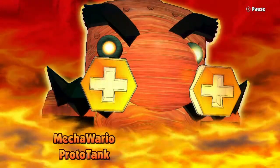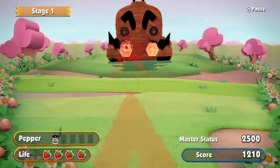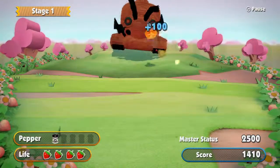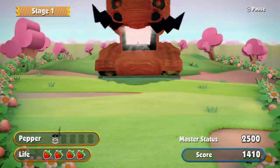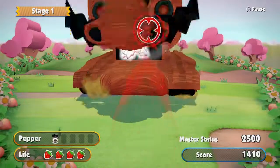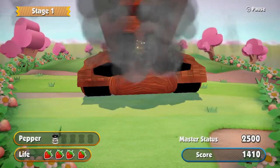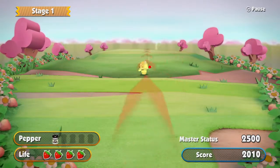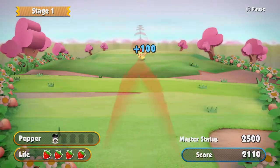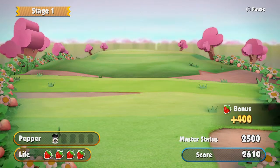So here is the first boss for stage one — it's called Mecha Wario Prototank. In Japanese it's called the Ghost Ball. It's actually not very difficult — it's one of the easier bosses you'll ever encounter. All you have to do is break his teeth before he gets up to you. Then you have to do the finishing blow, and this gold guy is going to run out. If you can hit him, you can get points, but you've got to do it quick. I think there's a way to destroy him using the pepper spray.